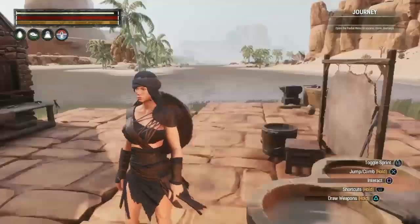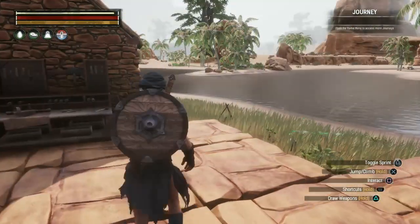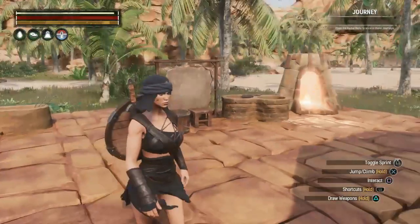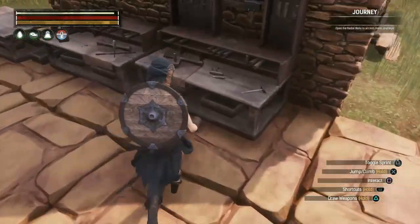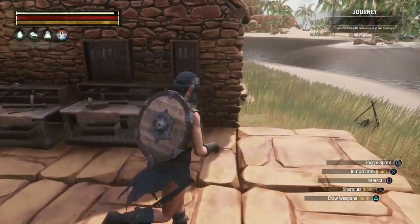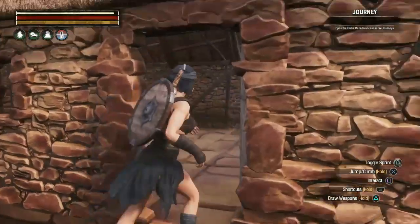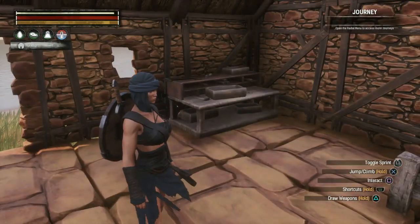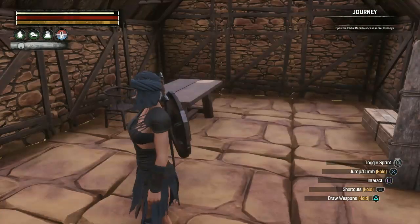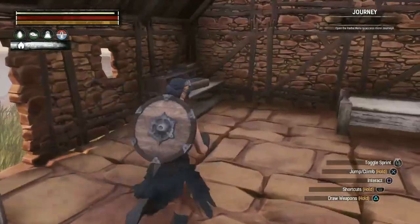I believe this is a good stopping point for this episode of Conan Exiles. We did a lot of crafting — getting our workstations put together, completing some journey steps. There's one journey step I'm not going to be able to finish because I don't know where some coal nodes are. I know there are some, but they're way further away — quite a bit of travel. I'll have to do a little bit of research on that.